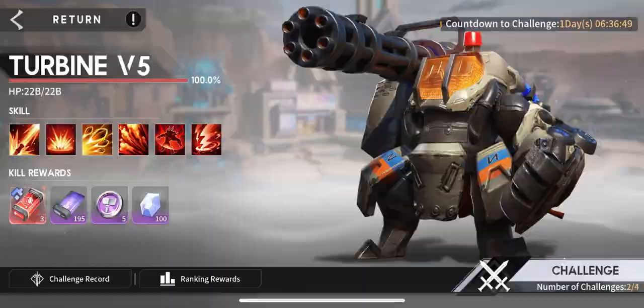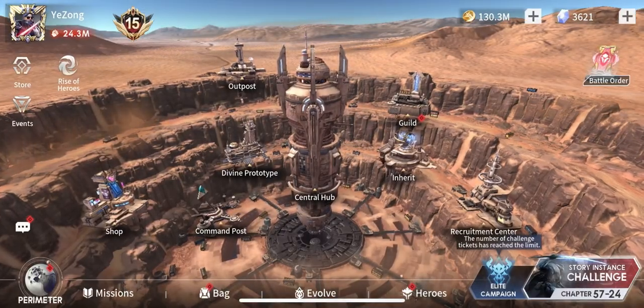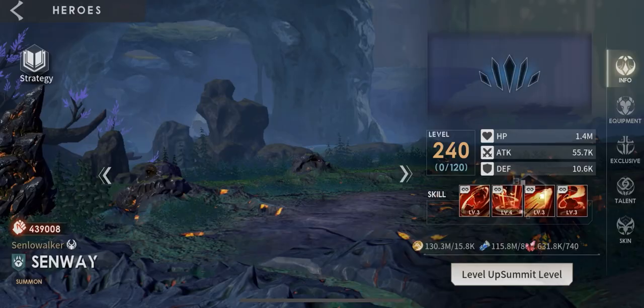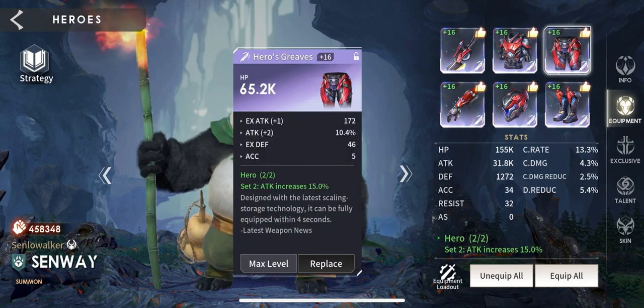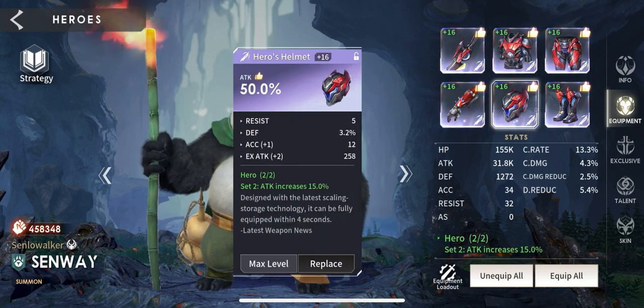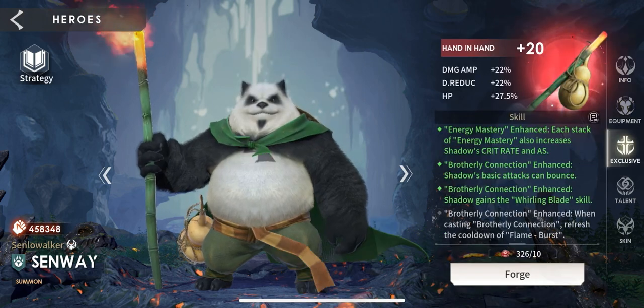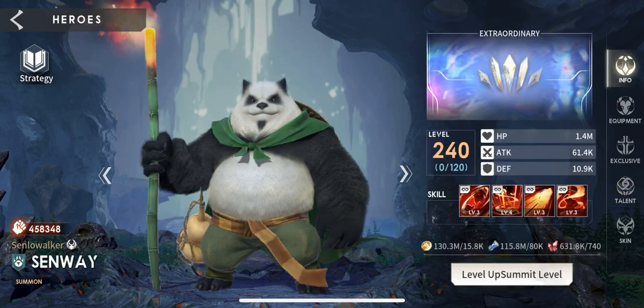We're going to be doing our test on Turbine 10. The heroes we're going to be using are: Senway with hero gear — attack helmet, boots, and gloves. He is EX-20 with all skills unlocked.